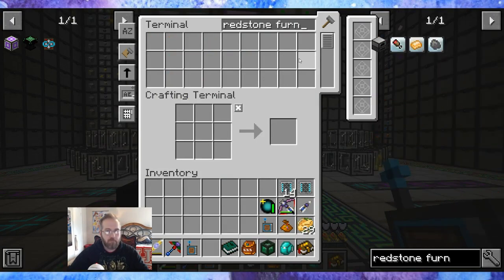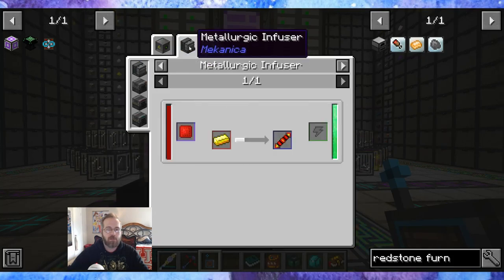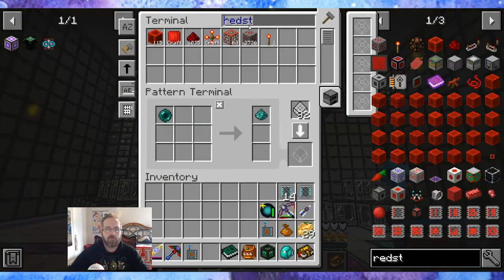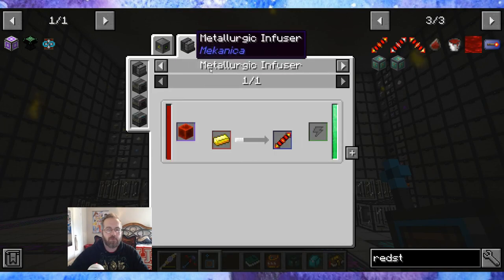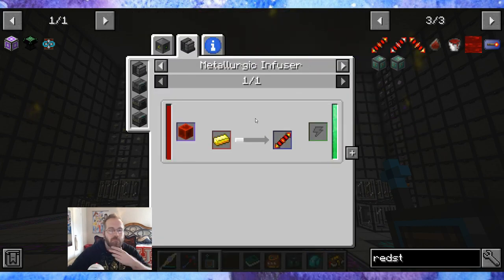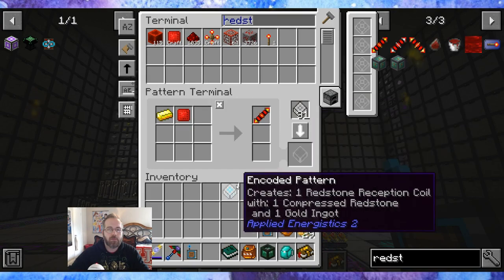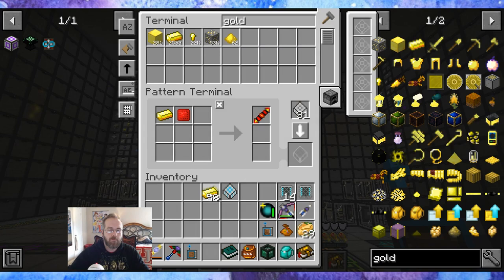Redstone furnace — I don't have any of this stuff: bricks, copper gears, redstone reception cell. I don't have you on autocraft. Redstone reception cell — nope, that is going to be a different one. Gold — one two three four five six seven eight, and that. And I'm going to make one redstone for right now.